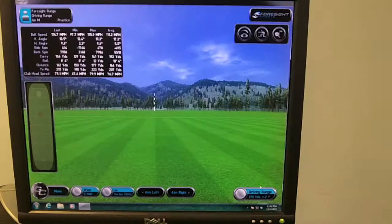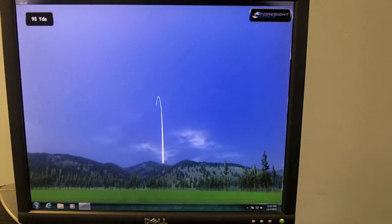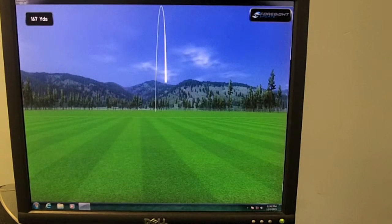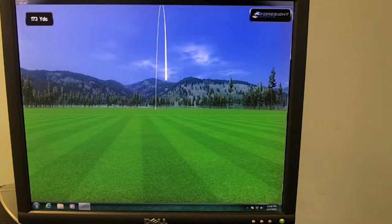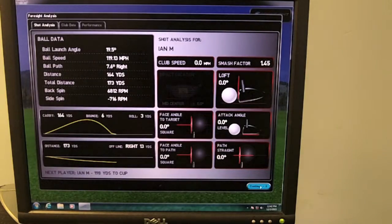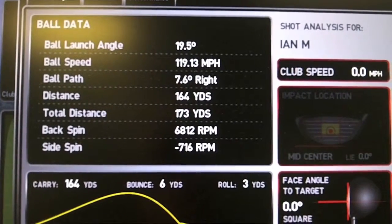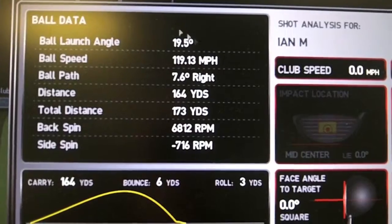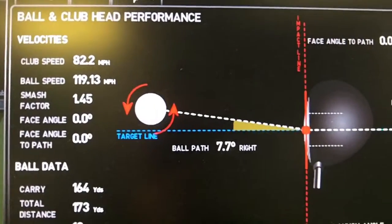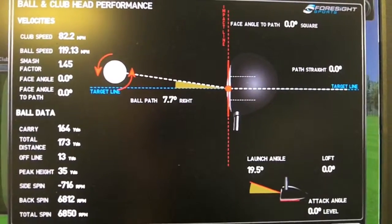Let's take a closer look. Once you strike the ball, the GC2 instantly picks up the ball flight path and shows you where your ball would go — this is on the driving range simulator. Once the ball is finally rolling, you can see your carry distance and also your total distance. After the ball lands, all of your swing data comes up including launch angle, ball speed, and club head speed. You can then click on the club performance tab to see club head pathways — whether you're coming out to in or in to out, and whether you're drawing or fading the golf ball.